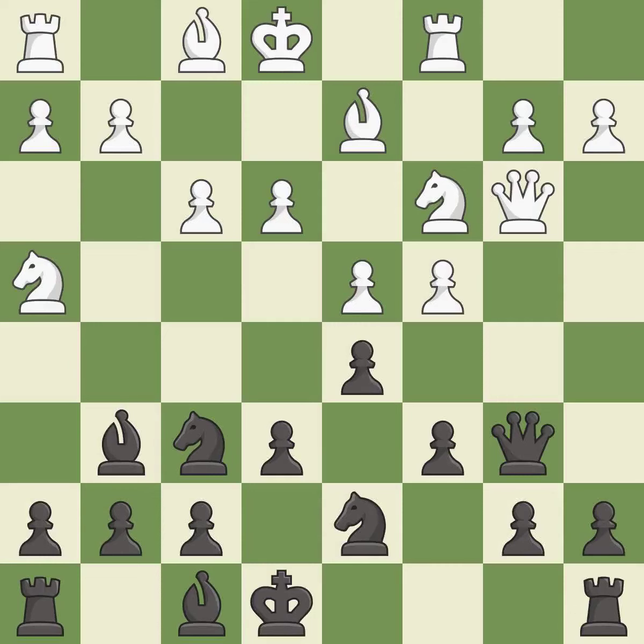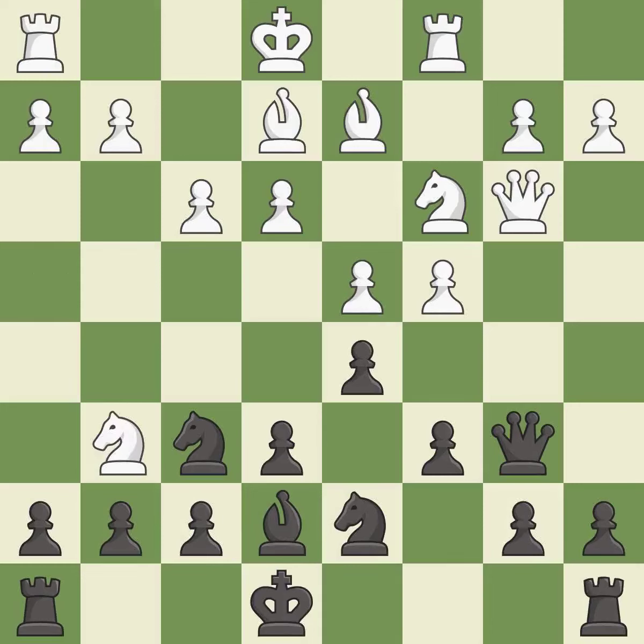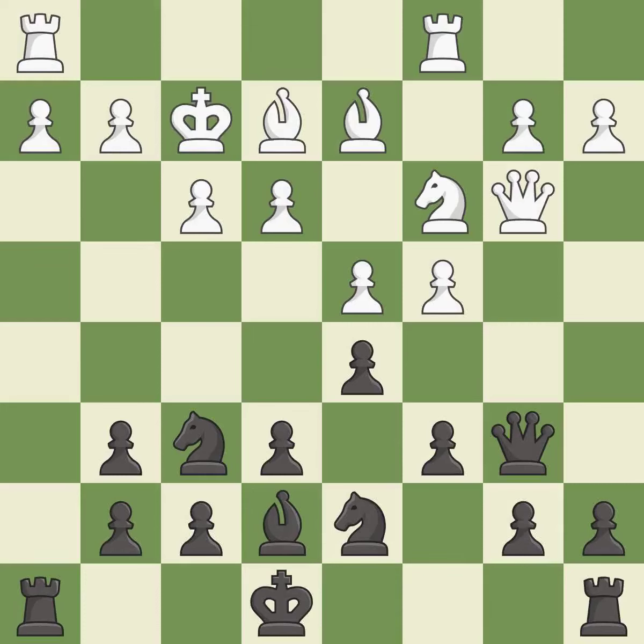This offers to exchange pieces of equal value — it is excellent. This develops a bishop off its starting square, getting it into the action — it is excellent. This activates a bishop by developing it off of its starting square — it is excellent. This is an equal trade and it is best. This maintains the balance in material with a good trade — it is excellent. The king can no longer castle to safety — it is an inaccuracy.